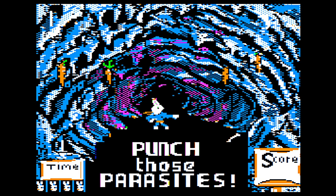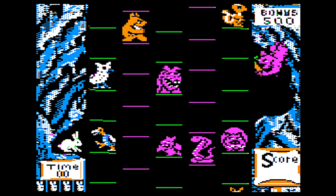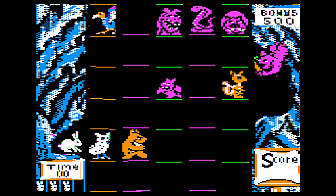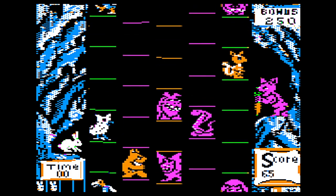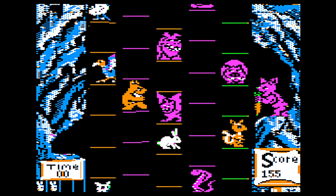Alright, let's get to it and punch those parasites. You got keyboard controls so you can go play this in browser if you want — left and right arrow keys and then you're hopping on these platforms. But as you can see, you're not hopping onto the platforms; you need to hop in the middle. It's very difficult for me because I've been trained by decades of platformers to want to hop on the platform. We'll see if I ever make it.